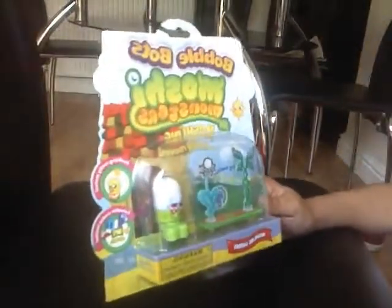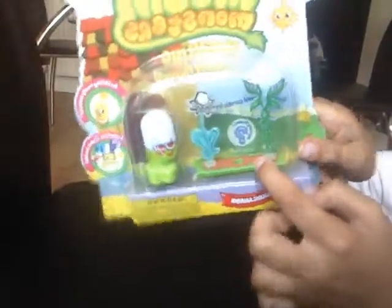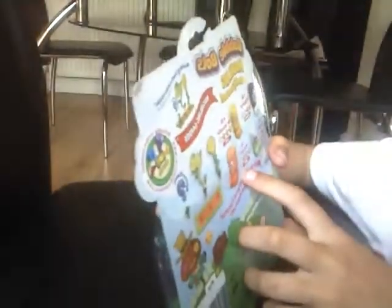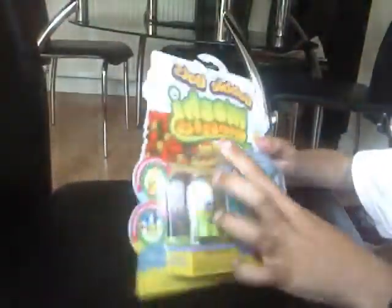I didn't realize but it says there's a missing one, and it says Moshlings combo inside mystery flower, so there must be a mystery flower inside here. I'm guessing it's in this part here. You get valuable codes inside too. You can get McNulty, Mr. Snoodle, Pookie, and Bumble — one of these. Which Moshling is your favorite? Can you find them all? Anyway, let's get to the soap.